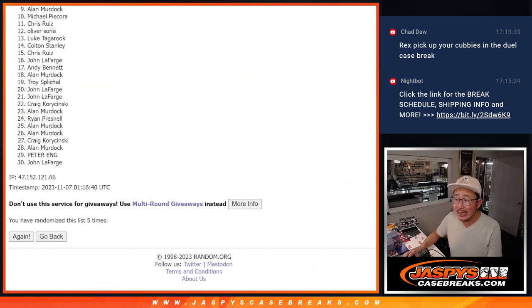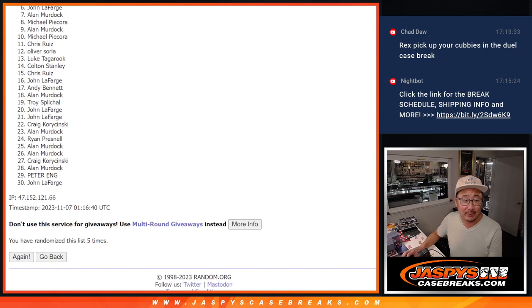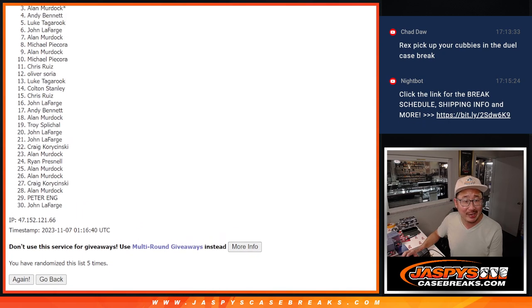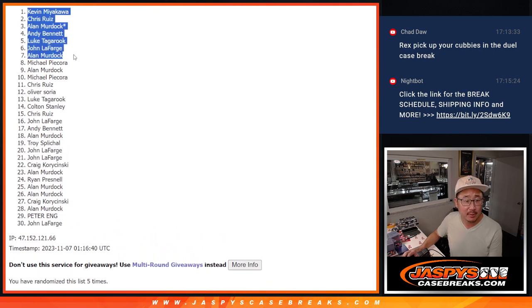So from 9 through 30 — sad times. Alan, very close, but just no cigar. Hopefully your name's still up there somewhere. Top 8, happy times for you. It's going to be happy times for Michael, Alan, John, Luke, Andy, Alan again, Chris, and Kevin. So there you go, top 8. Let's fill up that last filler and get that Hit Parade across the finish line. JazzBeastCaseBreaks.com. Bye-bye.